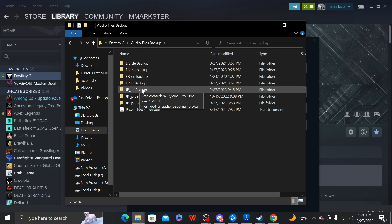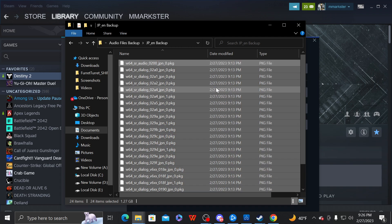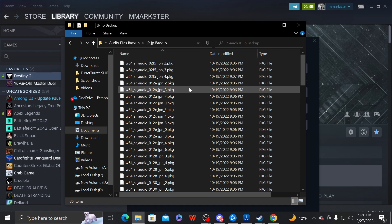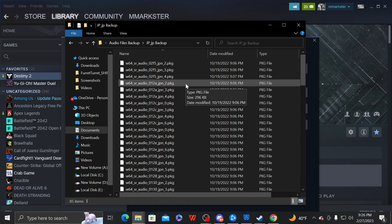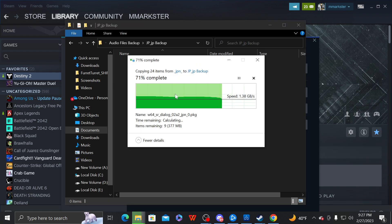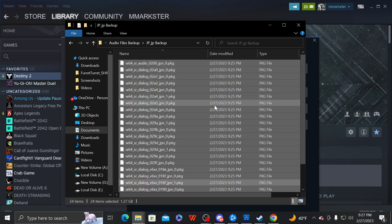Save the Japanese files in a folder named with JPN in the name. Now delete the old files — these are from Witch Queen, 85 audio files which we're going to delete.